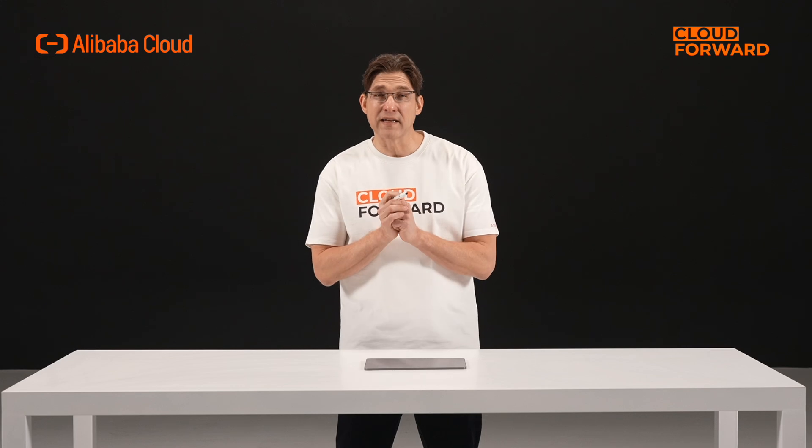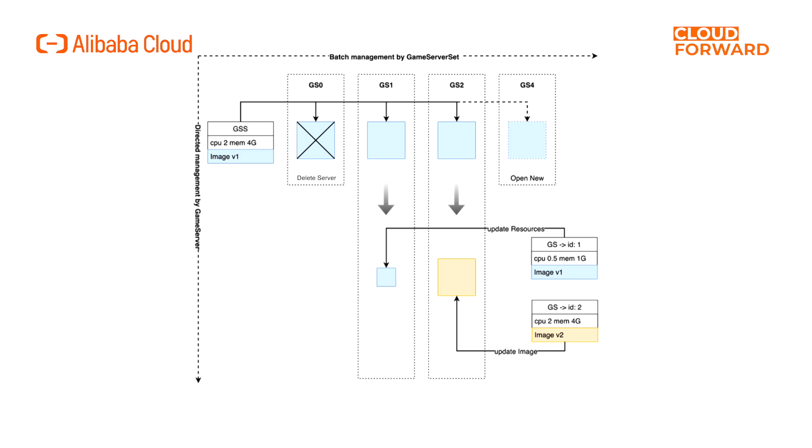You can set the resource field in gameserver.spec.spec.containers to specify the resource specifications of the game service. Another common scenario for directed management is game server merging operations. When game servers are merged — if players in a certain region decrease to a certain extent requiring a merge operation — specific game servers need to be deleted. By setting reserved game server IDs and adjusting replicas, batch merging actions can be achieved. For example, if there are five game servers with IDs 0, 1, 2, 3, 4, and you want to delete game servers 2 and 3, set reserved game servers to 2 and 3 and adjust replicas to 3. Additionally, setting the op state of the GS to kill can be used to quickly delete a game server. By default, a game server ID deleted through reserved game server IDs will not reappear during server startup; only when manually removed from the reserved IDs will a game server be created with that ID.